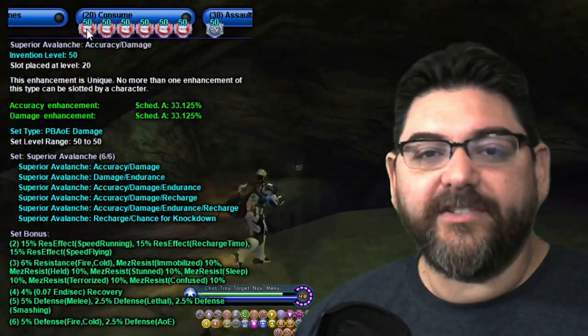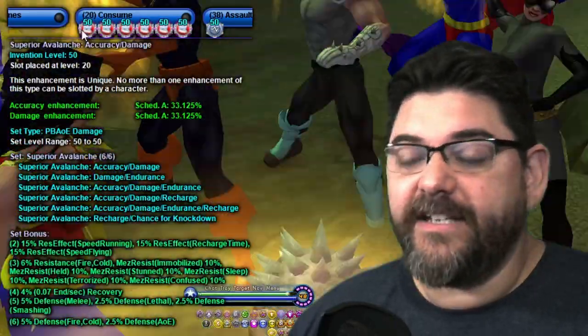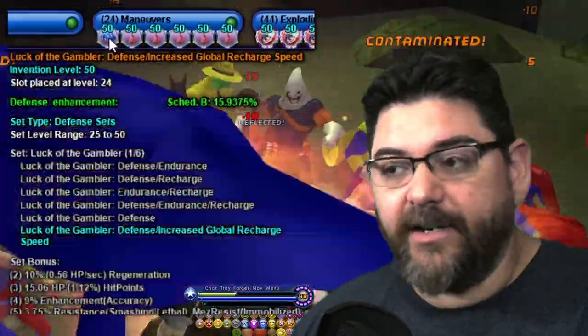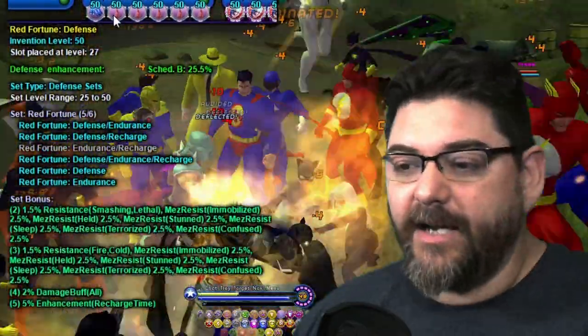Consume gets all six Avalanche pieces — you want the five-piece for 5% fire defense. Grant Invisibility is another Luck of the Gambler recharge mule. Maneuvers gets Luck of the Gambler and the same Red Fortunes setup for fire/cold resistance, damage buff, and recharge buff.